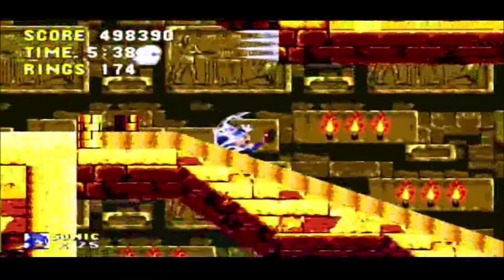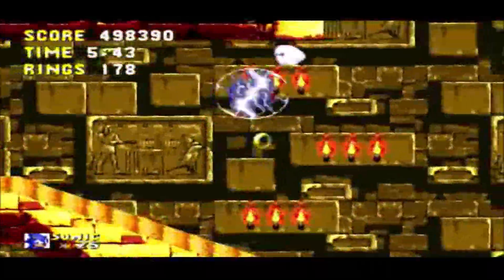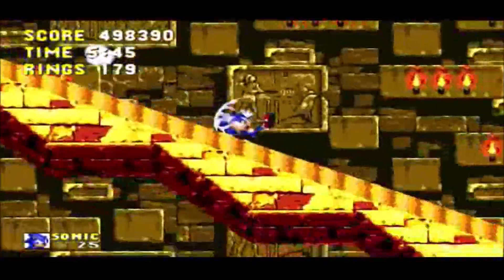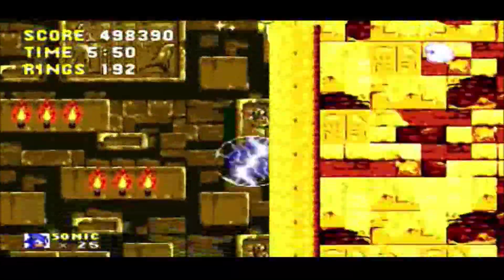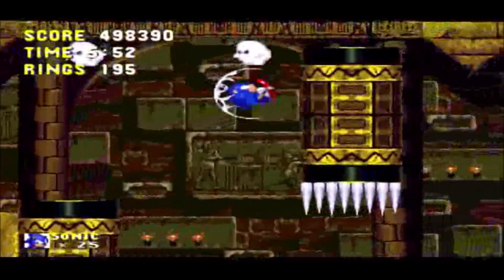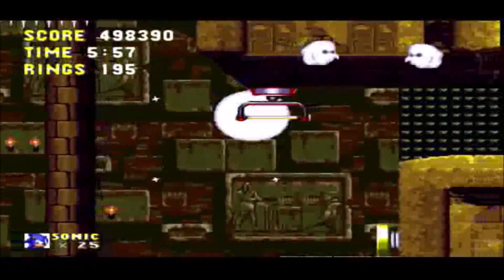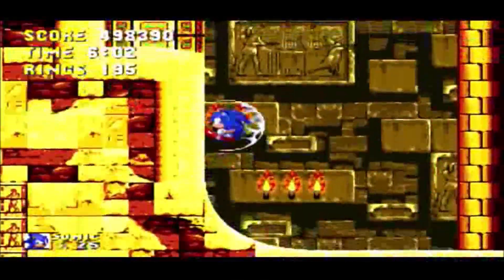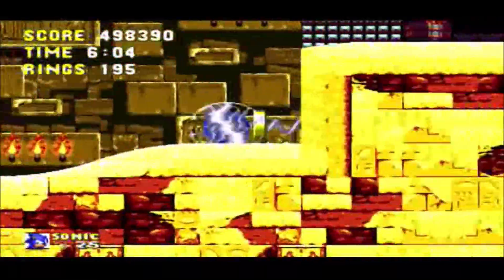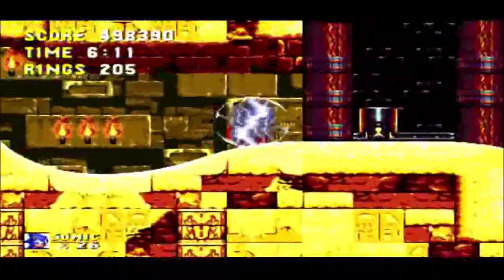Back to Sandopolis Act 2 — we are not done, because at the end of this slide comes a really annoying segment. The ghosts are still annoying me. Those blocks on top can be broken by Knuckles — it isn't a problem for him. We'll get to Knuckles after I've finished Sonic's playthrough.